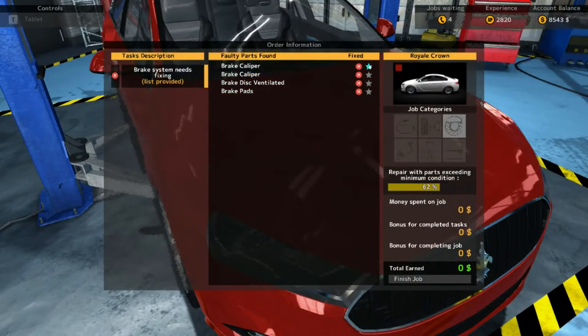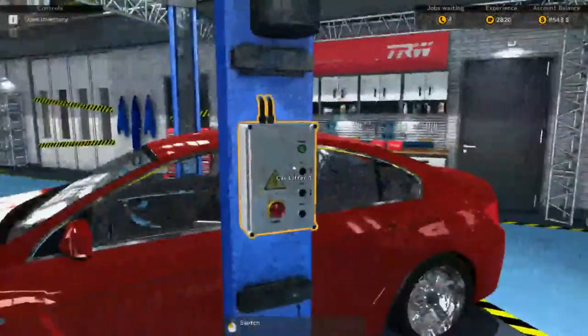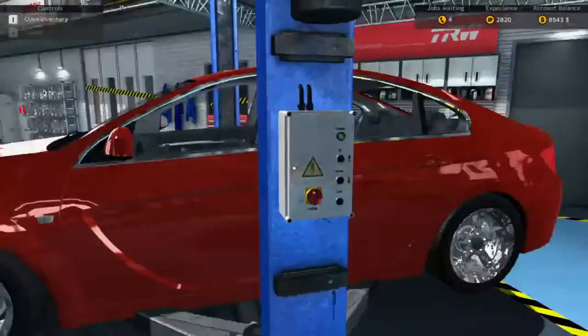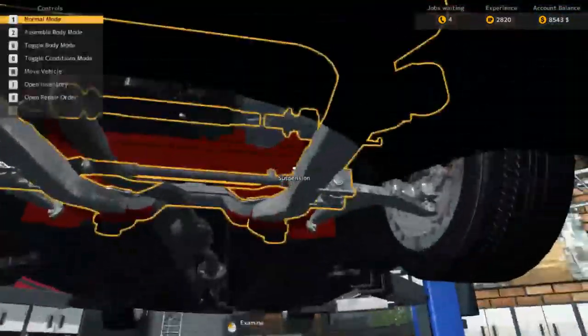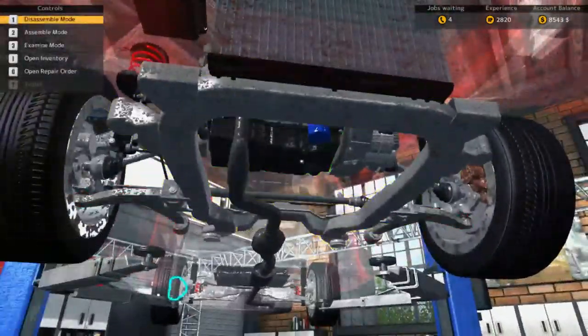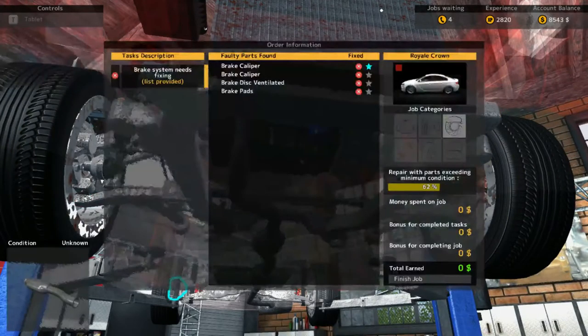Also learned something new with the game — you can highlight items. When you do that and lift the car, it's going to be amazing. Because I have it highlighted, look — there's the part in question. So if we go in and deselect that part, you can see it's gone. We can take a look at which brake calipers, which disc brake, and which brake pads — looks like one piece of each item.